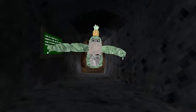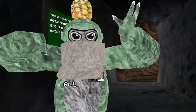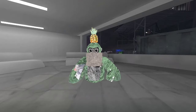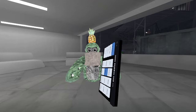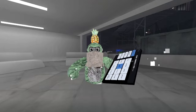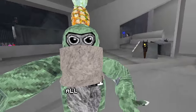Glitch number one: here's how to spam infinite paper airplanes. Step one, equip the paper airplane and pick it up in one of your hands. Then without lifting up the hold button, hold it with your other hand and spam this button to create infinite paper airplanes. Whoa, it actually works — that's insane!